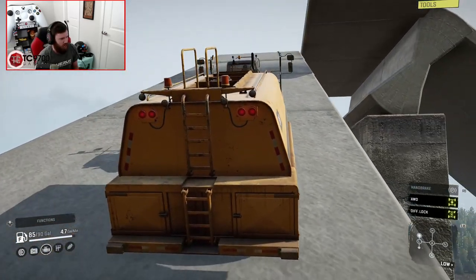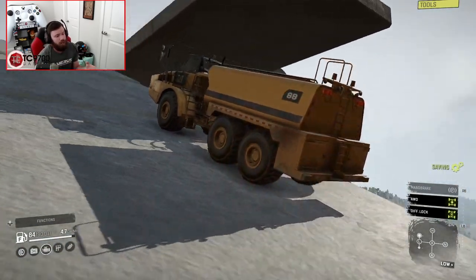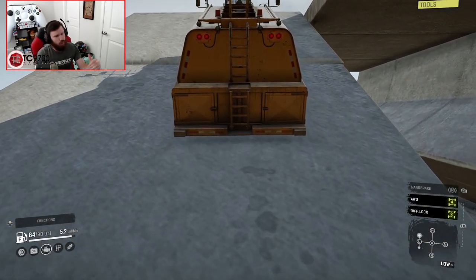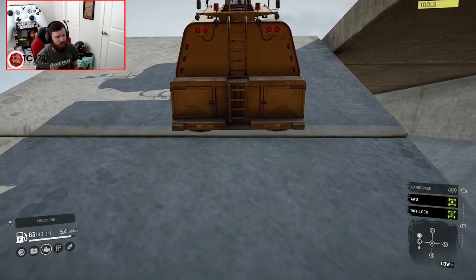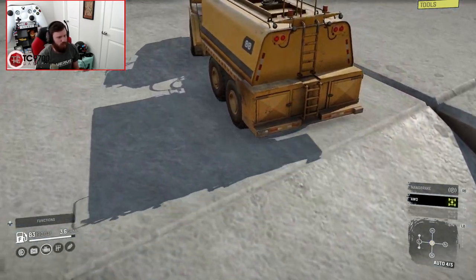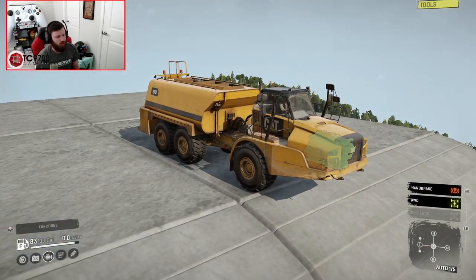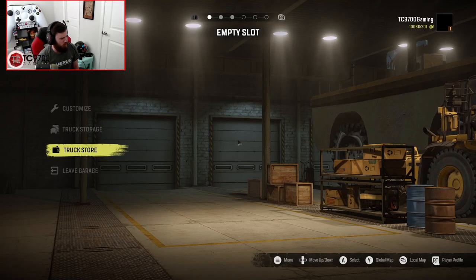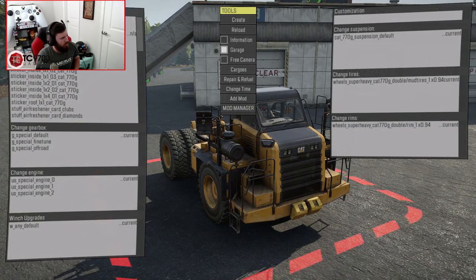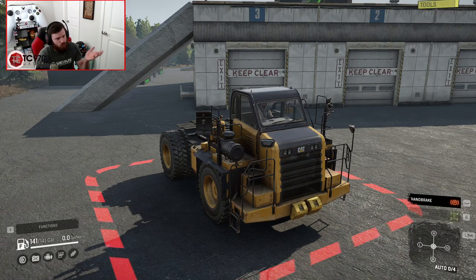We're almost up to the top — just about there. You often forget how slow these default vehicles feel when you drive them on a mod map like this, designed for super overpowered, high-horsepower modded vehicles. Finally we're at the top and can get this thing into position. Once it's in position, we can go back and get the next vehicle. I just wanted to make sure the parking brake was on.